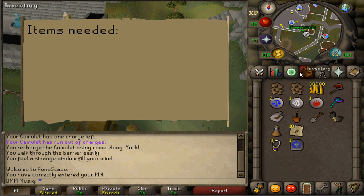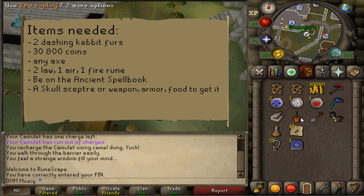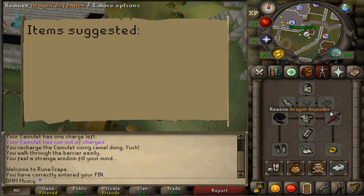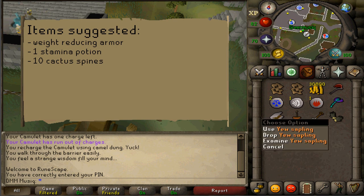You'll need 2 Dashing Kebbit furs, 30,800 GP, any axe that you can use, 2 Law Runes, 1 Air and 1 Fire Rune. You'll also need to be on the Ancient Spellbook, a Skull Scepter — and if you do not have that you will need food, armor, weapon and potions to get it, as you'll need to kill monsters between combat levels 27 and 82. You'll also need a tinderbox, a Yew sapling and a spade. Recommended items include weight-reducing armor and 1 stamina potion. Very helpful are also 10 cactus spines so your Yew sapling doesn't die.